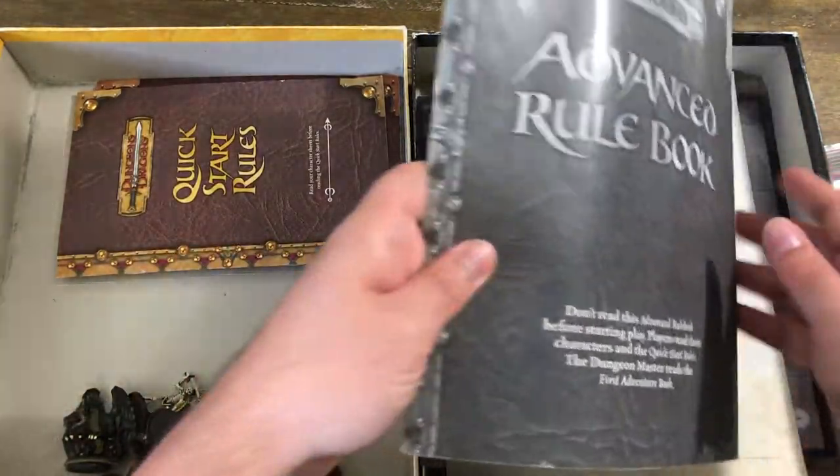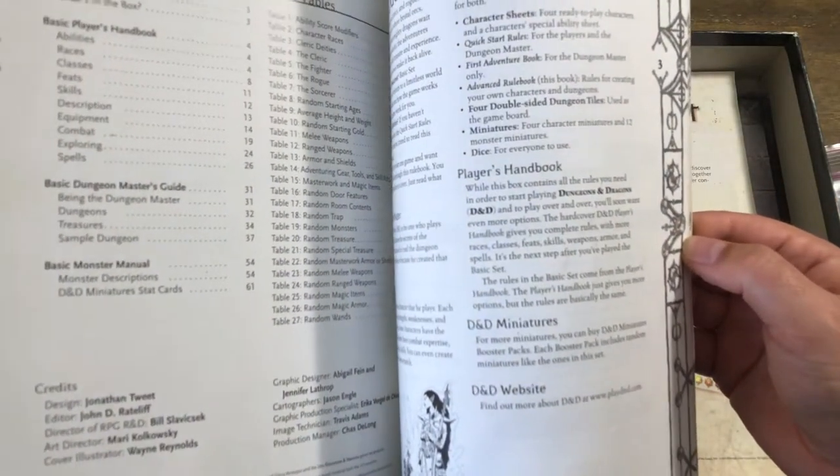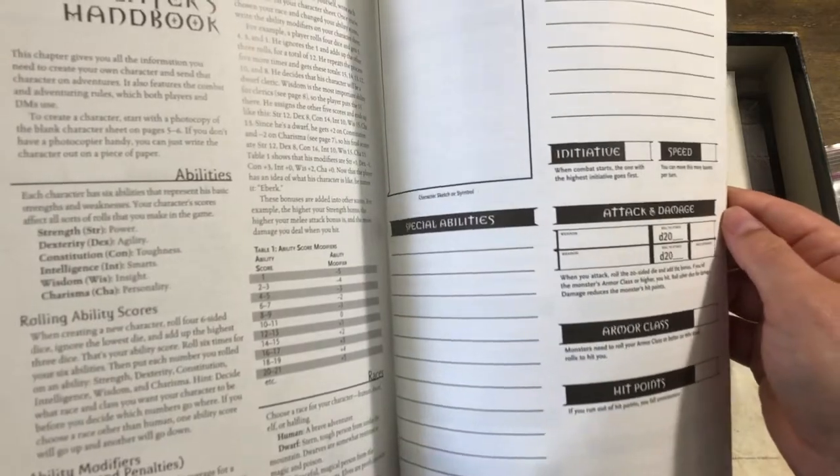And here's the Advanced Rule Book, which is kind of similar to what came with the third edition set, only this one is for 3.5.